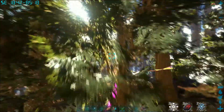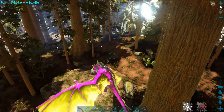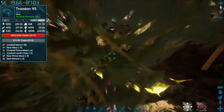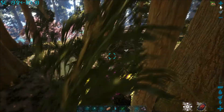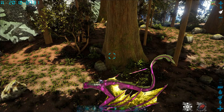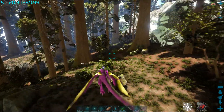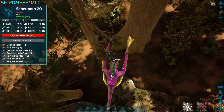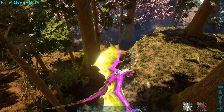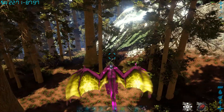We breed wyverns a lot on Genesis 2, trying to get mutations. I'm pretty sure one of my daughters bred this one and got the pink color, and got yellow wings on another one, then I bred them together and got this pink and yellow one. You can also get colored wyverns on the events, but then you have to breed and cross them. Maybe I'll do a video on breeding one day — I still haven't done a video on mutating.